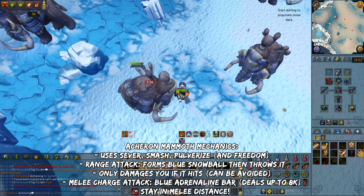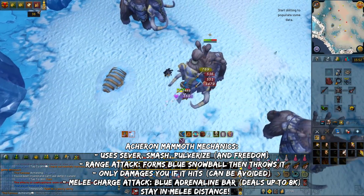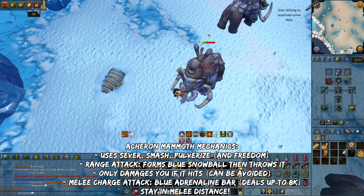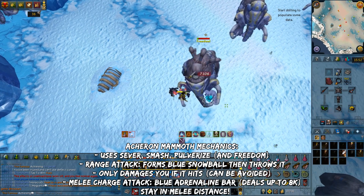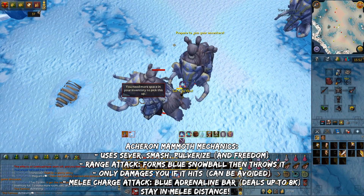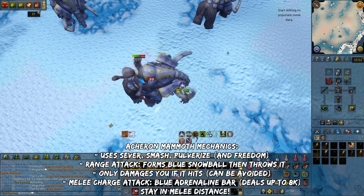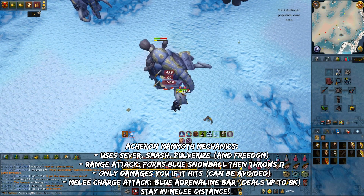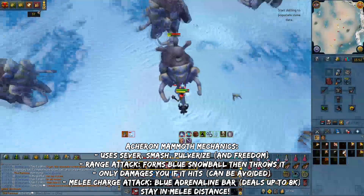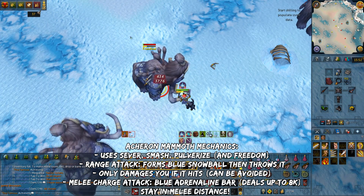Fortunately, this attack can be dodged by moving two squares away. The Mammoth will stand still and a blue adrenaline bar starts charging — when full, it will run over you and can deal up to 8000 damage. Using Protect Melee will reduce the damage significantly. They can charge up to 3 times before returning to normal attacks. If you're not within the path they're charging along, you can avoid it entirely. This charge mechanic isn't used very often so you don't always have to worry about it. If you're away from melee distance, it will cause them to throw snowballs at you dealing massive damage — but since you're using dual wield melee, you don't have to worry about this.